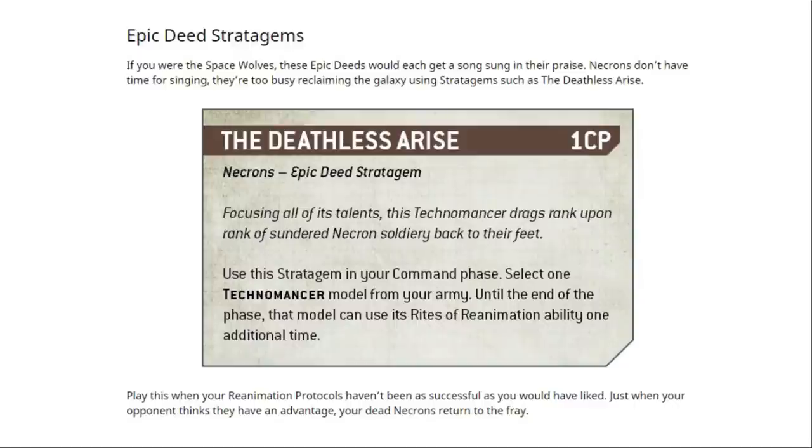Next is the Epic Deed Stratagem. If you were the Space Wolves, these epic deeds would each get a song sung in their praise. Necrons don't have time for singing — they're too busy reclaiming the galaxy using stratagems such as The Deathless Arise. 1 CP. Use this stratagem in your command phase. Select one Technomancer model from your army, and until the end of the phase, that model can use its Rights of Reanimation ability one additional time. But what does Rights of Reanimation actually do? We need to know that.